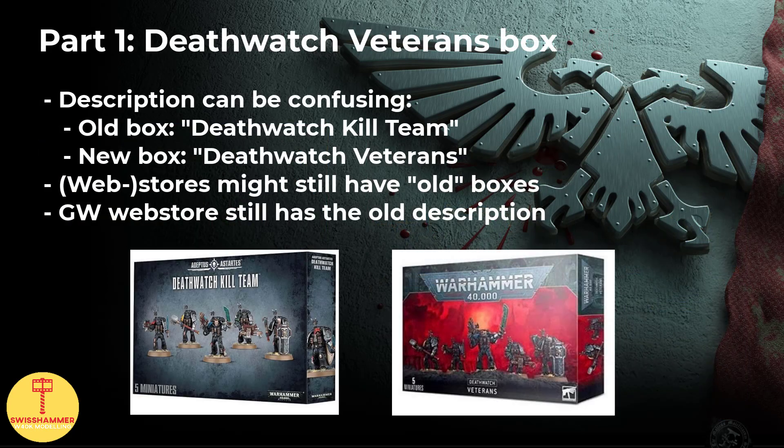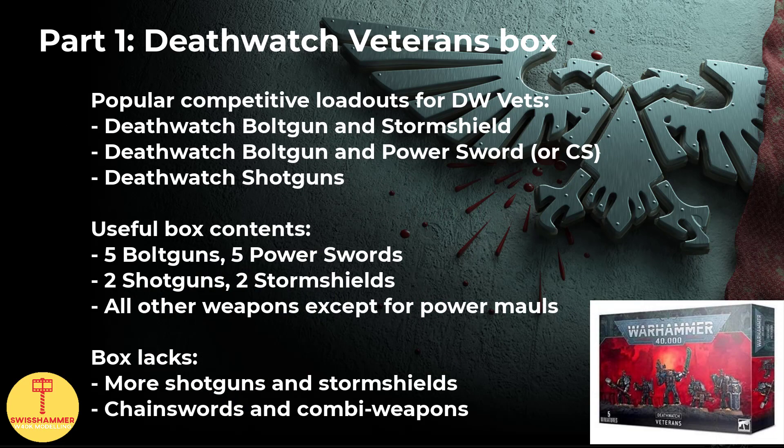Starting with the obvious pick, the Death Watch kill team. A quick word for the newcomers - it can be a little confusing, because the datasheet says Death Watch veterans and the actual kill teams are named differently. But basically this box is what you want in order to build Death Watch veterans and the Proteus kill team. The sprues contained within are also the exact same as you would get from the old gem, the Start Collecting Death Watch. The 10 Death Watch veterans within are basically 2 times this Death Watch kill team box. A lot of the weapons on these sprues are actually competitive and exclusive to Death Watch, so you cannot really go wrong with this one.